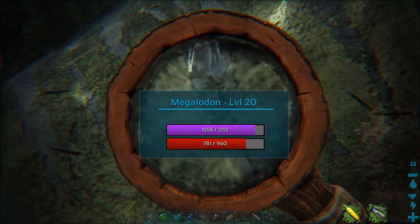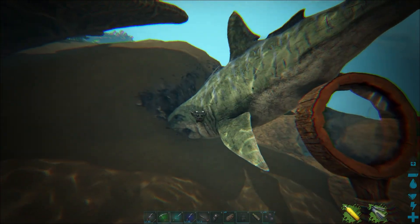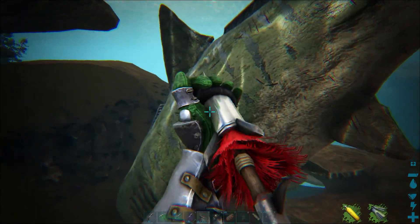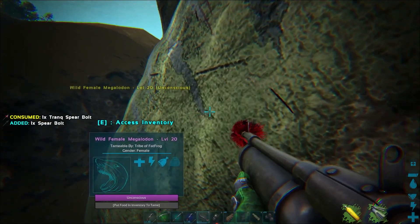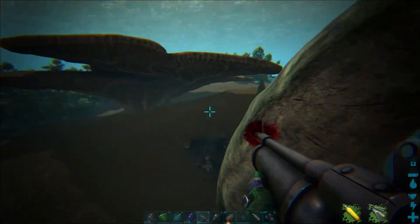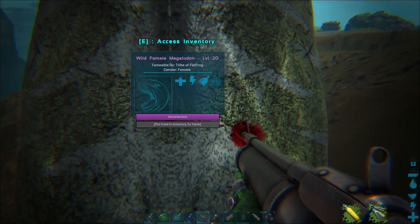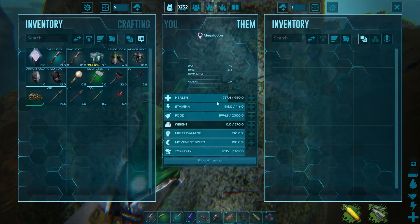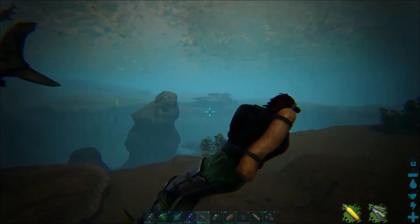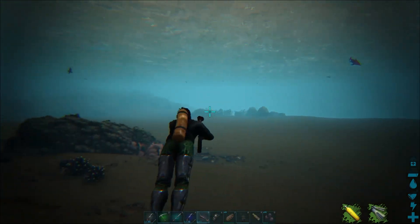Let's check with the magnifying glass — it is not asleep yet. Fire another bolt and now it is unconscious. We got one bolt back. That was a lot of ammo for a level 20 megalodon — not very effective for tranqing. I have no need for this creature so I'm going to swim away. That's the harpoon launcher as a defensive and tranquilizing weapon.